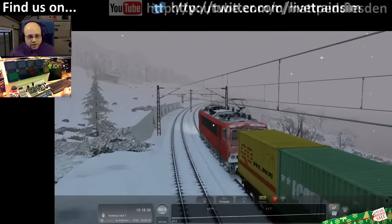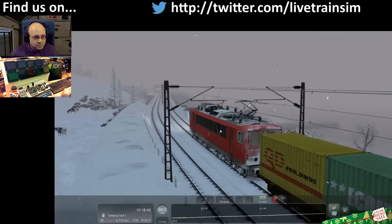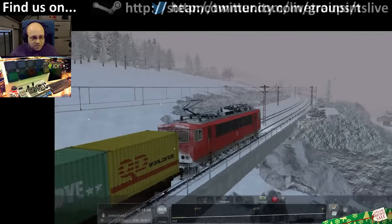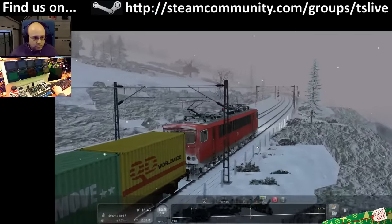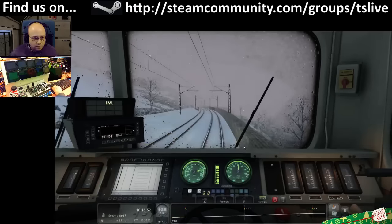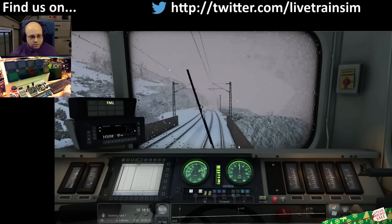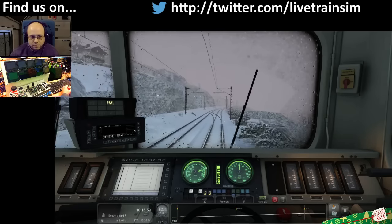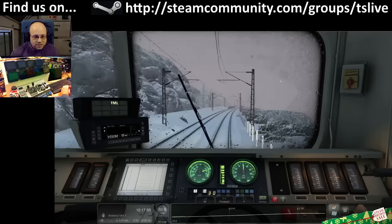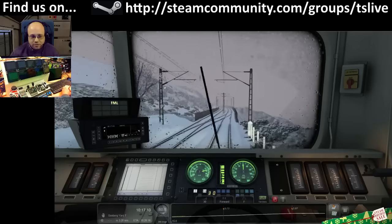Definitely looks cold in the winter, doesn't it? The snow effects on the loco really do make it fit in nicely. I might not have thought this out - this scenario ends at Seaburg, yes it does, so it isn't very long. We're due in there in about 13 minutes. Next scenario is about 45 minutes.